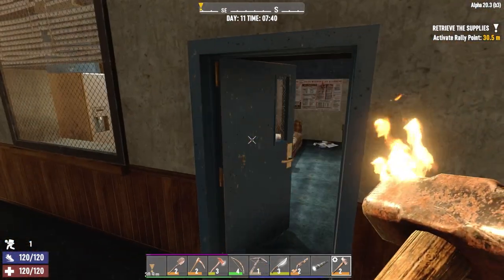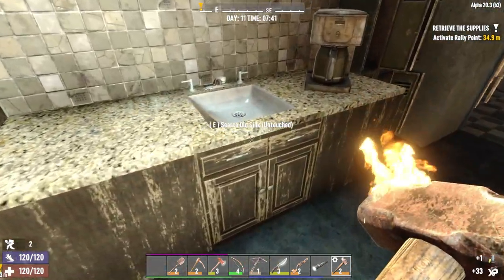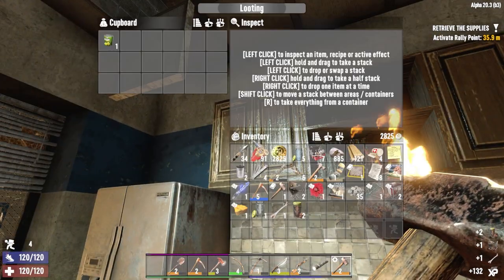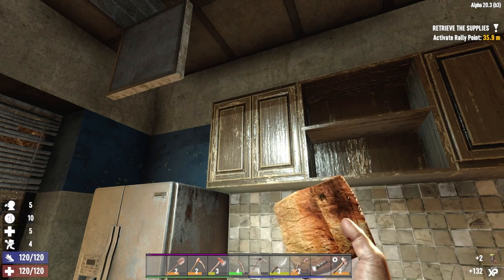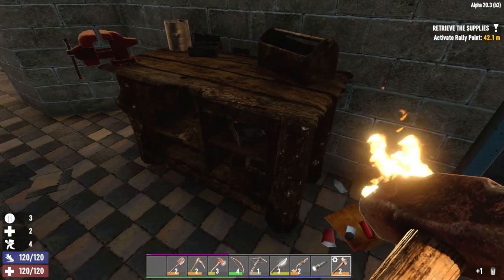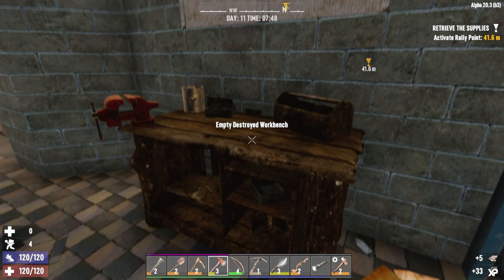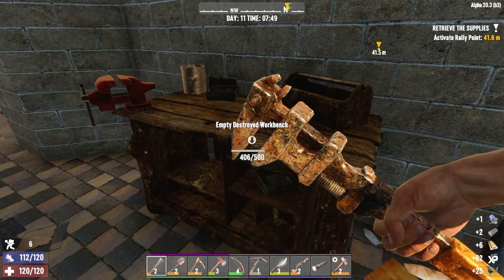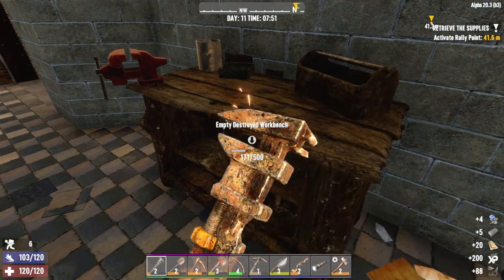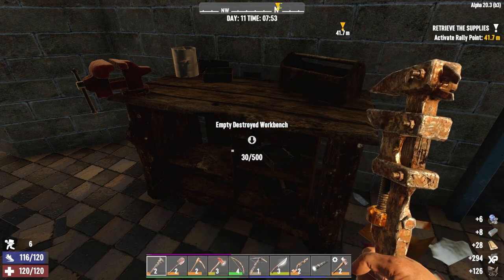I don't think there's going to be anything in here. I don't want to get too weighed down. Food? Not going to find food in there. Coffee? Whoa, there's some food! Nice. Oh my God, there's a bunch of supplies. Why is there so much stuff in here? I wasn't planning on doing it this way, but if they're just going to throw the loot at me, how can I refuse? How can Fox refuse having all this loot thrown at him?